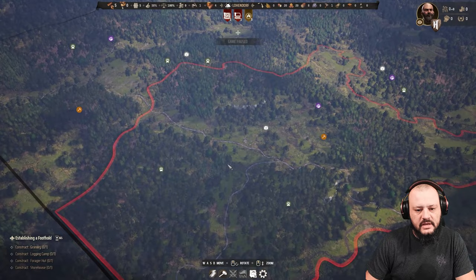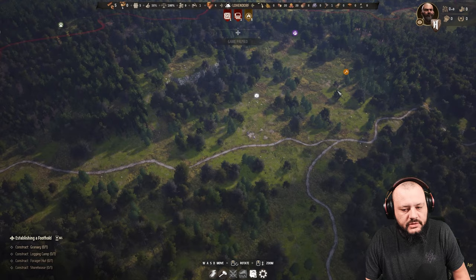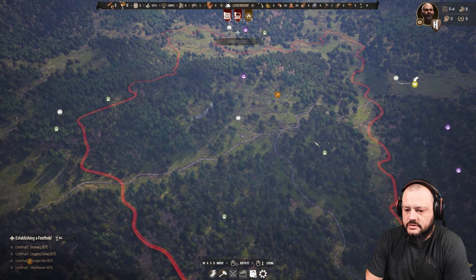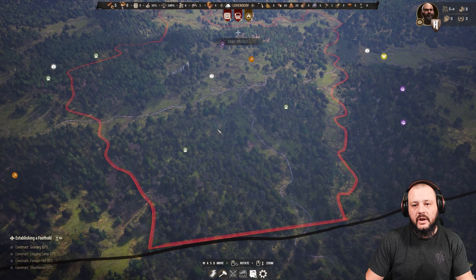We have a stone deposit right next to our main area, an iron deposit which is great, berries, and two sets of wild animals — about 60 wild animals total. I don't know if the hunters go outside of their range or if the berry gatherers go outside of their range. That's something we can definitely test. We can push to the limits to see what happens, and if we fail, we fail.